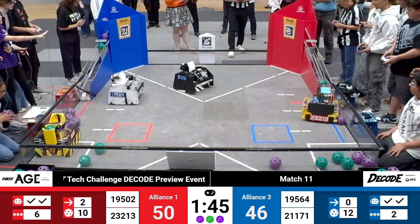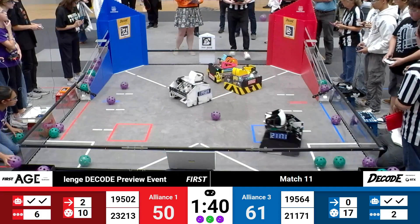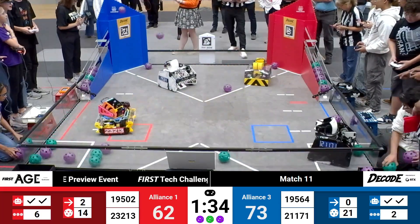Most of those artifacts getting classified, but two overflow cost six points for the Red Number 1 Alliance. Just over a minute and a half remaining. Alliance 3 in the lead — it is 73 to 62.